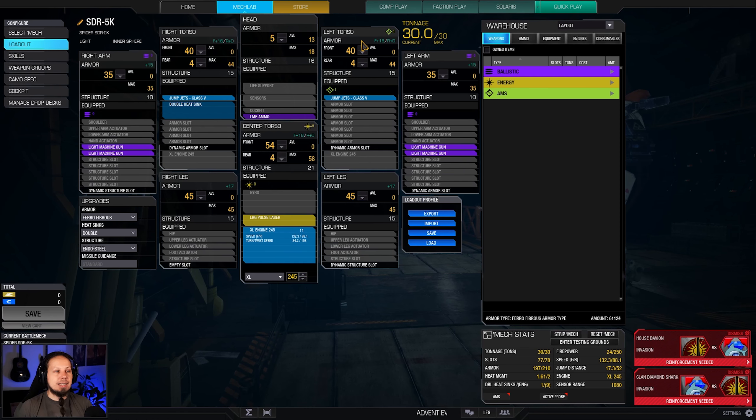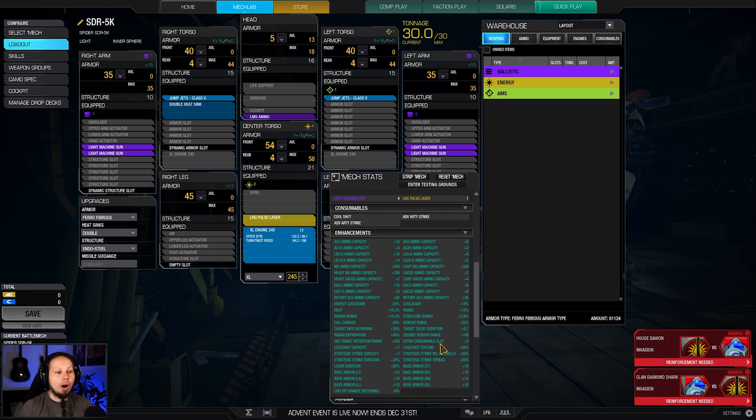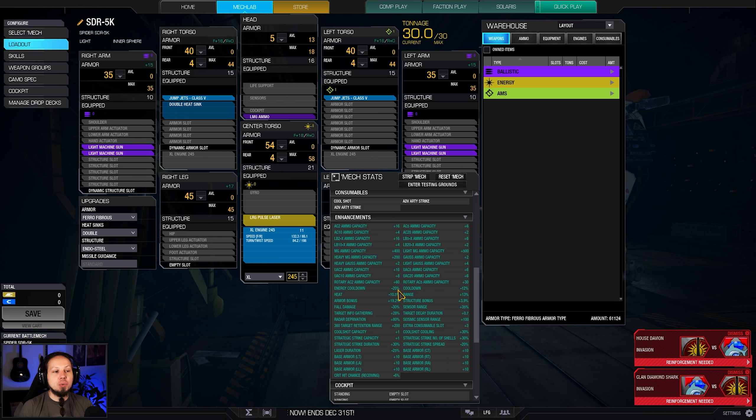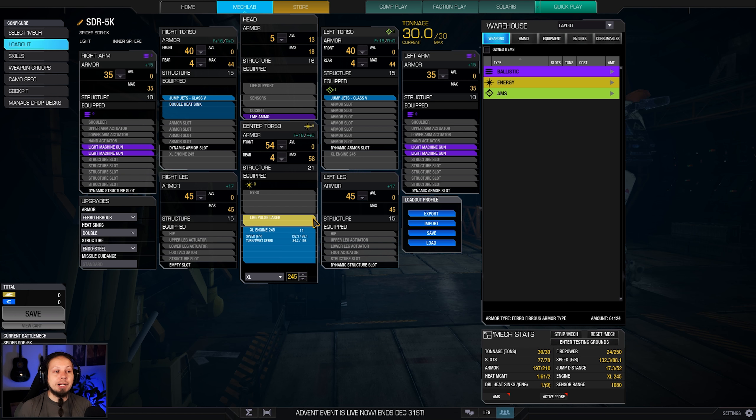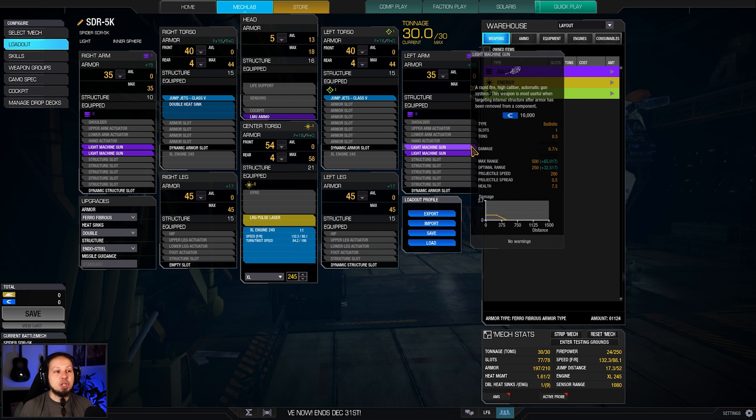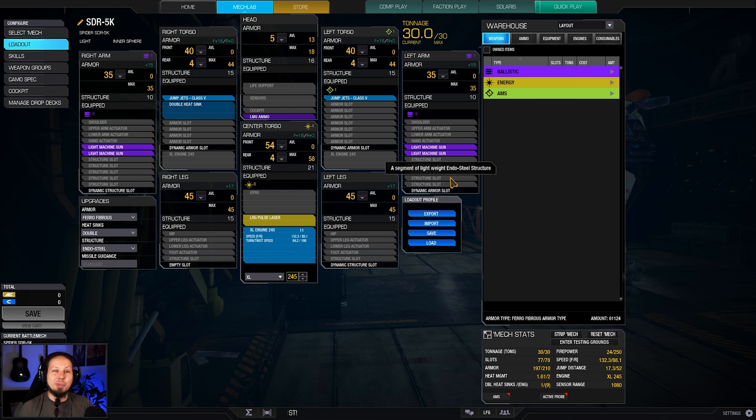The drawback of this mech is that it only has one energy hardpoint, but it has a quirk for that so we can actually shoot that one energy weapon a bit faster. It used to be 50% energy cooldown reduction, now it's only 20%. With cooldown skills on top we get to 32%, but it's nowhere near the 50%. We have a single large pulse laser that fires quite quickly, plus four light machine guns — two in each arm — to complement the build and shoot at enemy internals when their armor is gone.